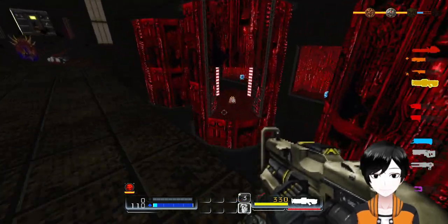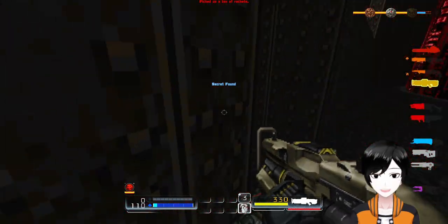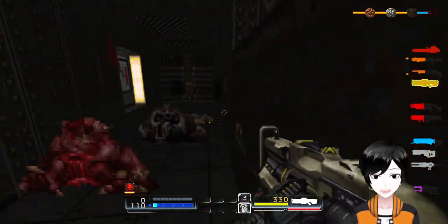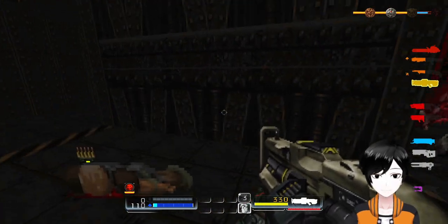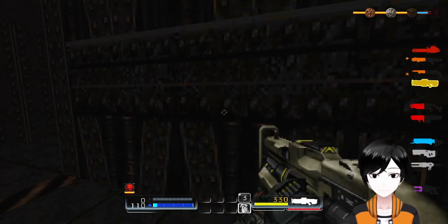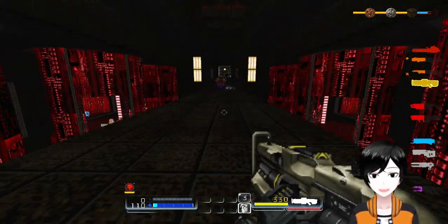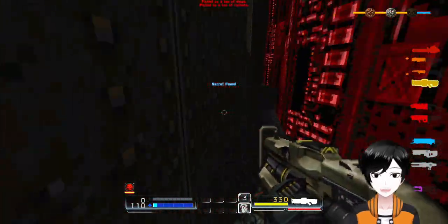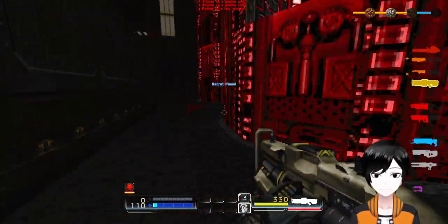Okay, so secrets — I have this one and this. That's a BFG cell, because in this mod the BFG and the plasma gun don't share the same ammo. So just go right through here, tag that secret, and you have some more cell ammo right here.